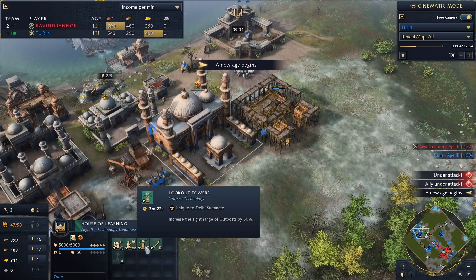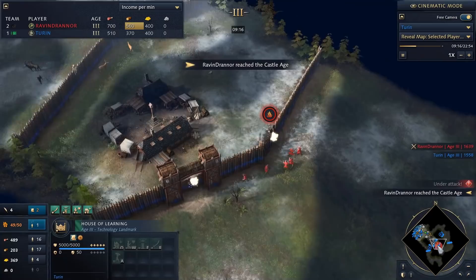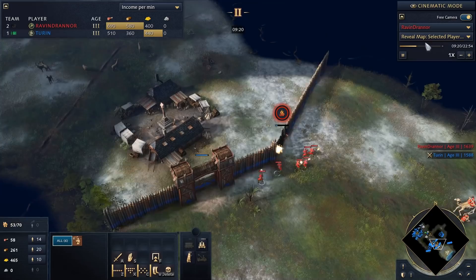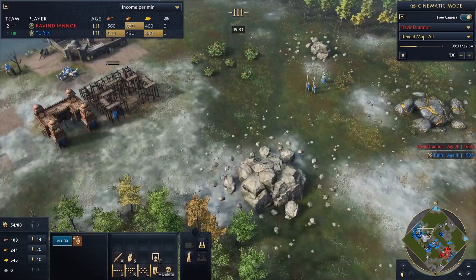We also have the lookout towers for sight range and the Tranquil Venue, which serves as a hospital. Reinforced Foundations gives your houses and Town Centers additional supply. My opponent is coming — I saw him pushing through, his spearmen trying to escape their cage. He knows I have both sacred sites generating a fair amount of resources.